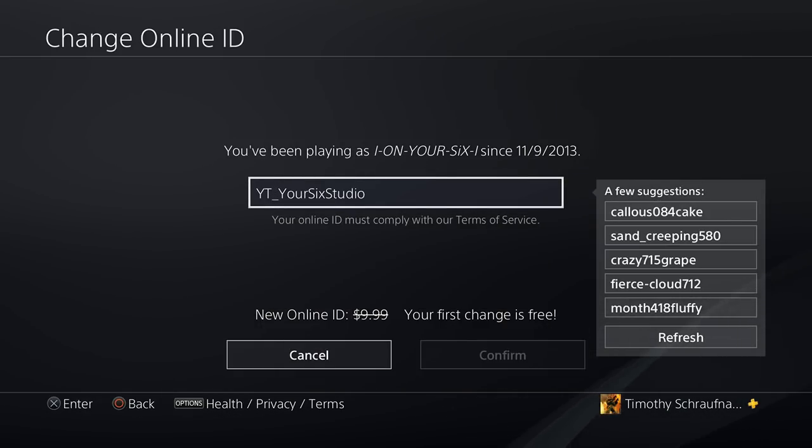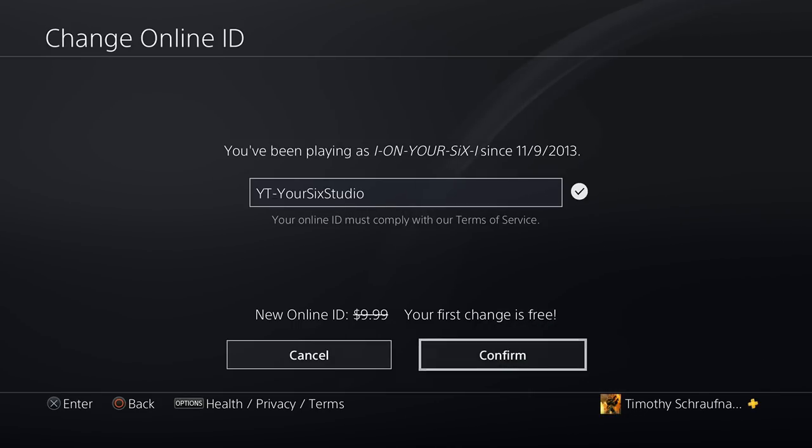For my new Online ID I'm going to put YT-your6studios. Now press Confirm.